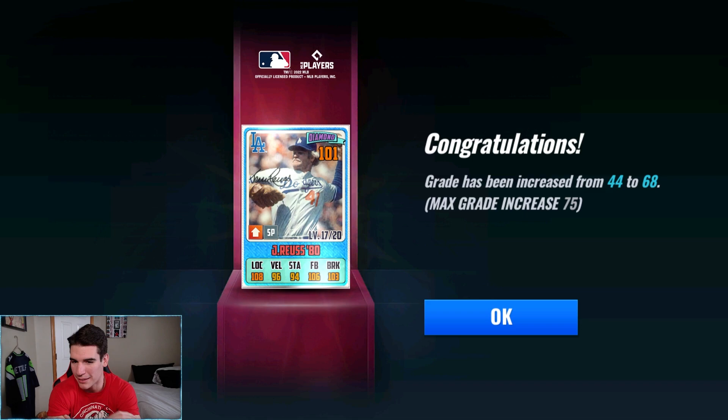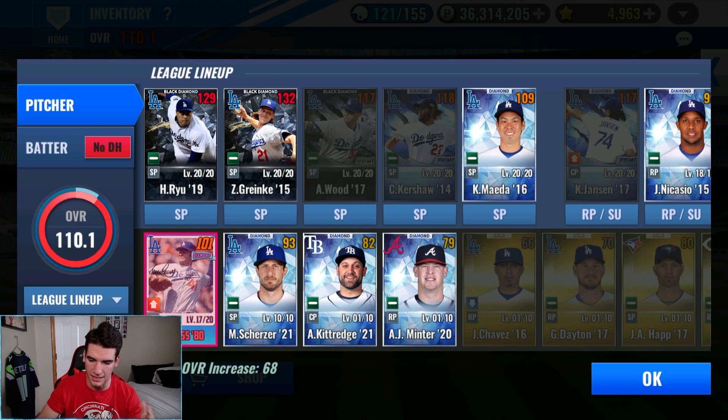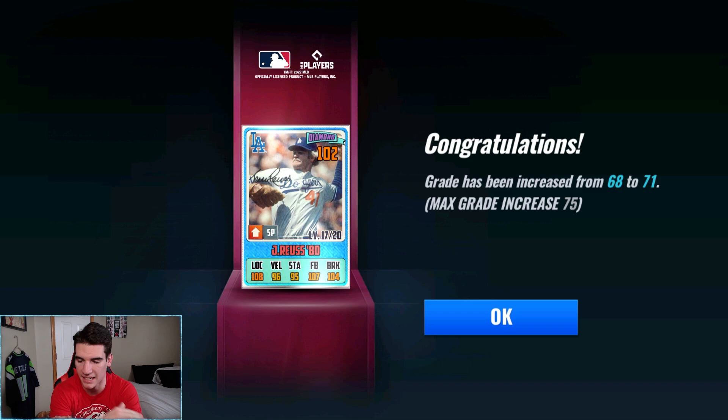This is probably my third favorite animation behind the black diamond and the sig change ticket one. There he is as a diamond and the GI was 68. I try to make sure signature cards have at least 70 or higher. We have five grade increase reset tickets - we've been holding onto these waiting for a player we could use them on. This is the perfect candidate. 68 is not terrible, but being a signature I want to have him above 70. It went to 71 - I think we'll stop there. I feel if I keep going further it's just going to bring it down. Now that he's at 71, I'm going to leave it there.